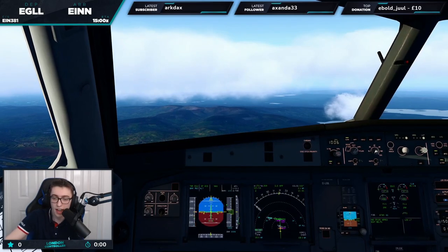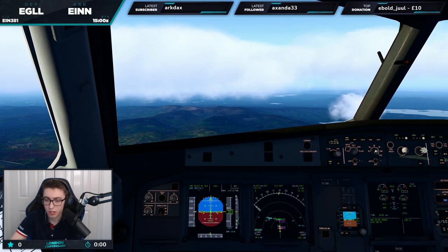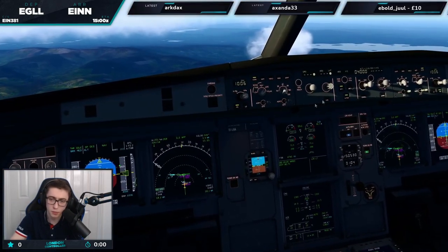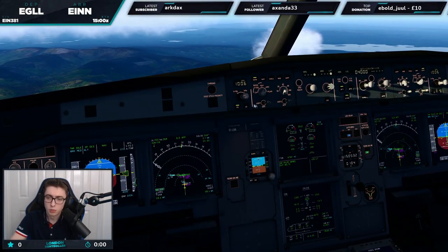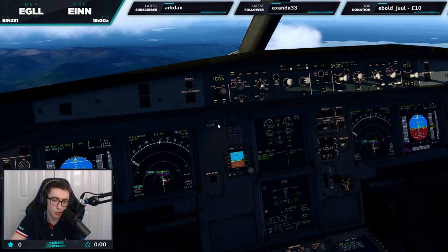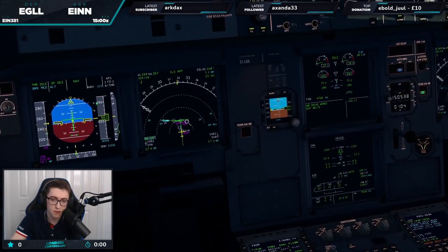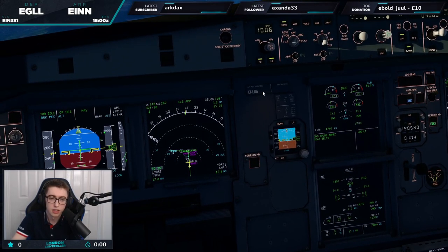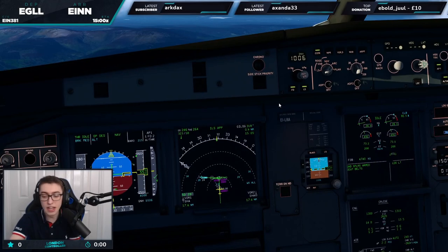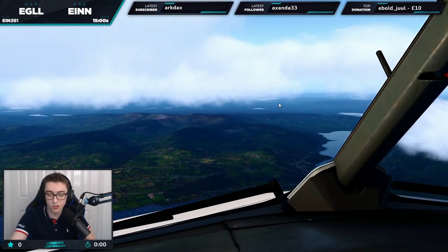Continue to send altitude 4,000 feet, Shamrock 381. Do you want to try and bring that speed down a bit — speed seems very quick at the moment. Right, we're going to set ILS both sides and look to reduce speed. We've got to be at 3,000 feet at DERAG. Speed is coming back, so hopefully we can maintain that.